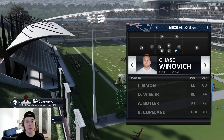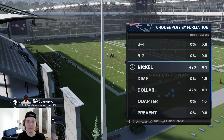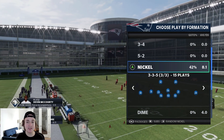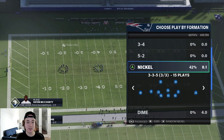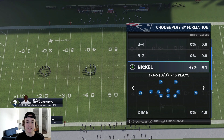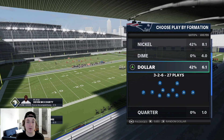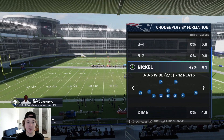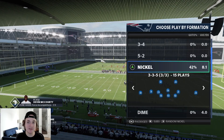What's good guys, Running Fire here back with another video. Today I'm bringing you guys my Nickel 3-3-5 defense. Right now I'm in the Multiple Defensive playbook — I'm gonna be bringing an ebook on that in a couple of days, so make sure you guys stay tuned. The 3-3-5 has been my favorite formation this year because it's a lot better against the run than formations like Dollar or 1-4-6, which are still popular but make it easy for opponents to run inside zone 20 times a game.